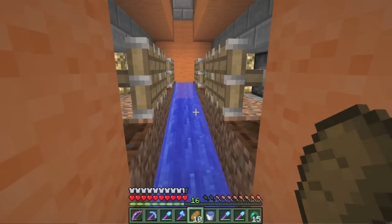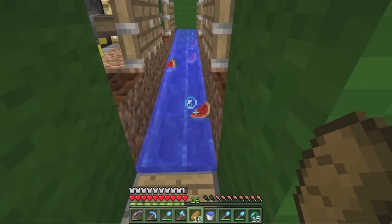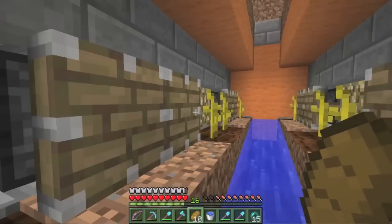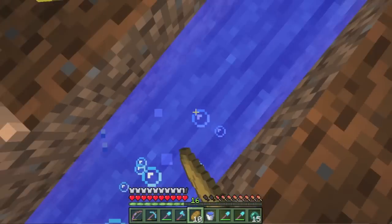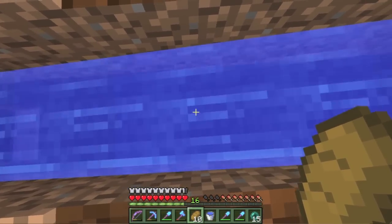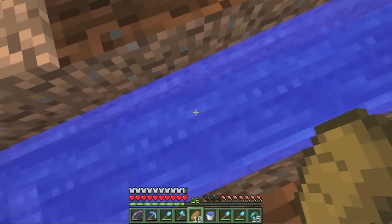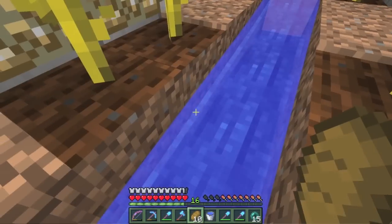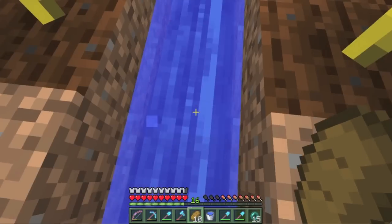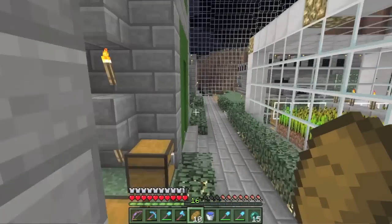I upgraded the pumpkin and melon farms to ice roads. You can see the darker blue in the water because it's ice now, and the items warp super fast. I did see a problem though — this glowstone melted the ice beneath this block, which would be a big problem since all the loot would fall into that hole. I protected it so the ice is surrounded by stone brick, so I'm not worried about spillage. The water reduces the light level an extra number, so I think this ice might be safe.